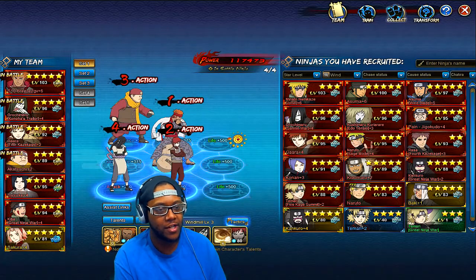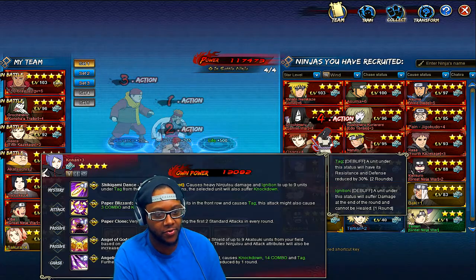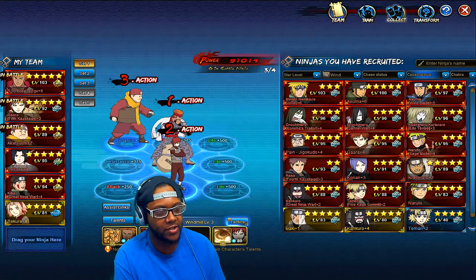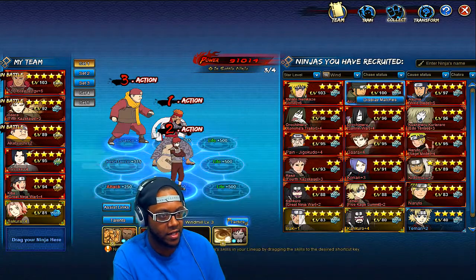I recommend getting Trader Orochimaru through a free draw if you can. You can also break through him — I think you can get his frags with moon coins, so you can get him free if you don't want to wait for a free draw. He definitely helps out and is worth pursuing.